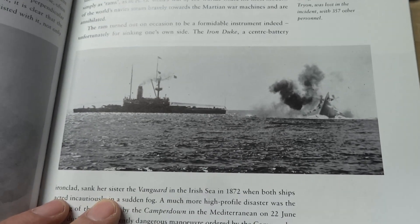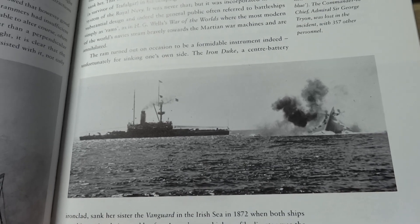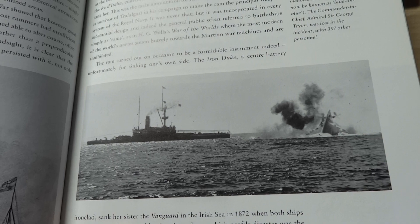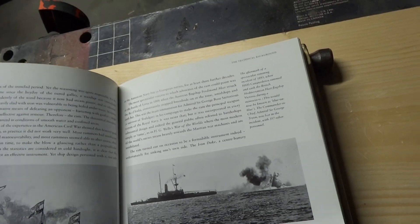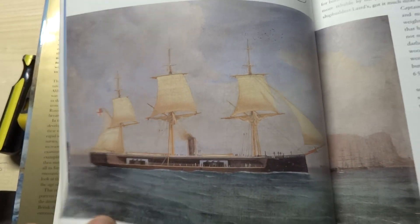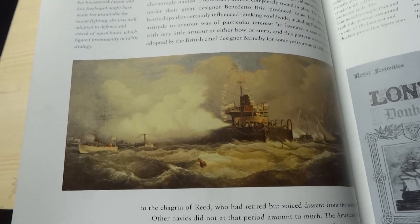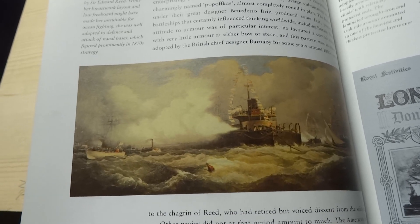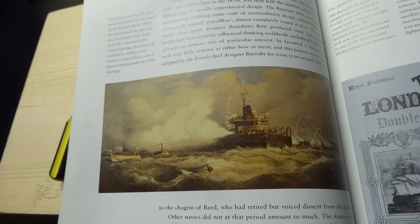The only major success for the ram as a weapon of war in the ironclad age - the Austrian flagship Ferdinand Max rams and sinks the Italian battleship Re d'Italia at the Battle of Lissa. The aftermath of a spectacular ramming incident in 1893 when HMS Camperdown rammed and sank the British Mediterranean Fleet flagship Victoria during a maneuver - this would now be known as blue on blue. The commander-in-chief, Admiral Sir George Tryon, was lost in the incident with 357 other personnel. HMS Devastation - the first mastless battleship designed by Sir Edward Reed.